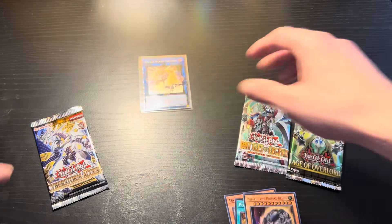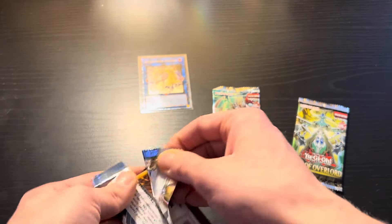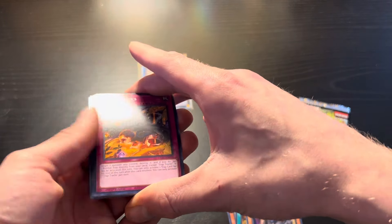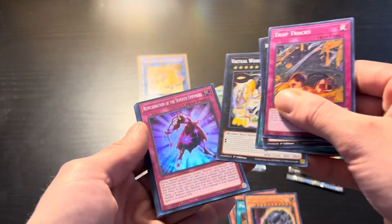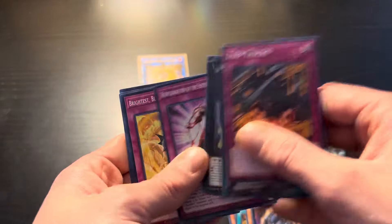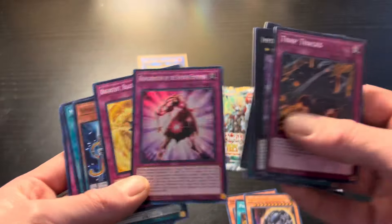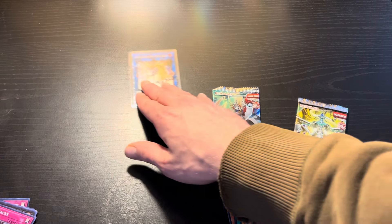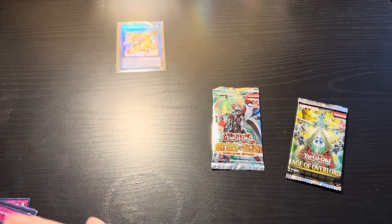Next pack — we'll go ahead with the Cyberstorm Access, you know. Just get that out of the way. Come on, at least an ultra — nope. Reincarnation of the Seventh Emperors. I've pulled this card so many times, it's not even funny — it's like all I pull from this set. That Nightmare Unicorn — that's enough for the video in my opinion.